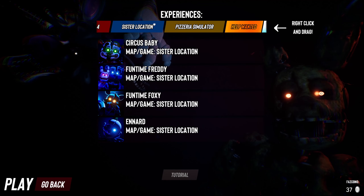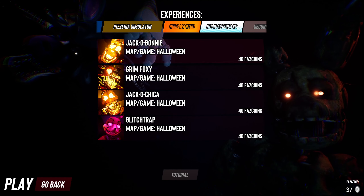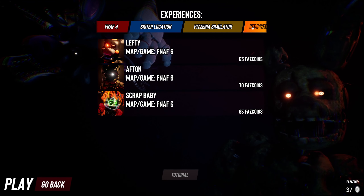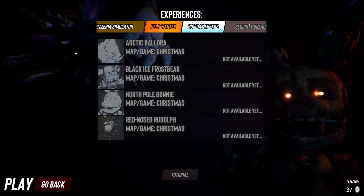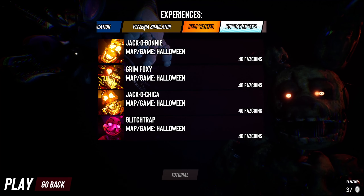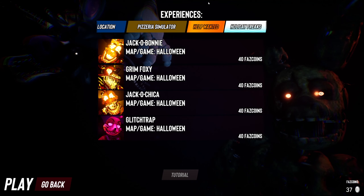That was that — we did Sister Location, we did FNAF 4, and we did FNAF 3 again. We still have Pizza Sim and Help Wanted to go, which is going to be fun. I hope Glitchtrap Bunny and Glitchtrap Chica are different, because if they just reuse the same stuff from FNAF 4, it's not as fun. I would love to play a Security Breach version too. But in the next episode we're going to be doing Pizza Sim and Help Wanted — I'll probably get more coins off-camera. Hope you all enjoyed the video! Leave a like, subscribe if you're new, hit the notification bell. I'll see you all in the next one — peace!